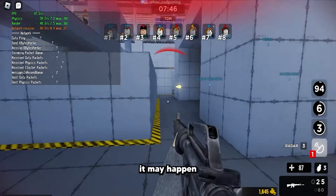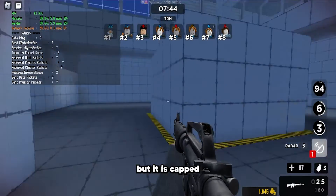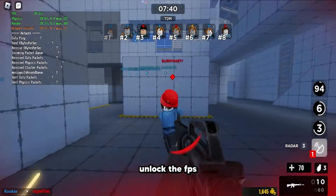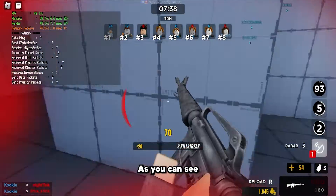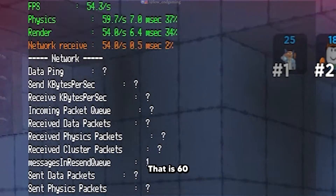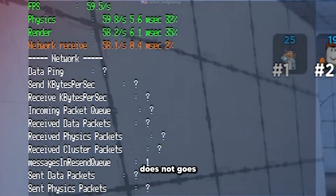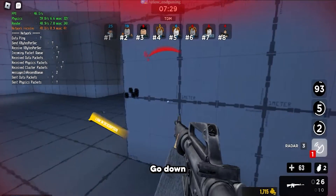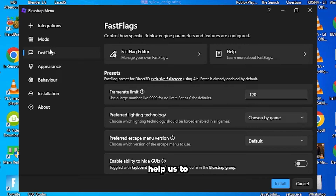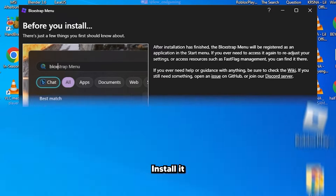It may happen that you are getting high FPS, but it is capped or locked to a specific value, and you want to unlock the FPS and get more. As you can see in my gameplay, my FPS is locked to my monitor's refresh rate — that is 60 — and the FPS does not go above 60. Let's fix it. Go down in the description below and download Blockstrap, which will help us to uncap our FPS. Install it.